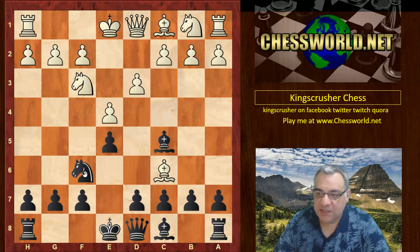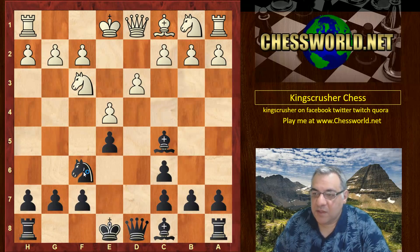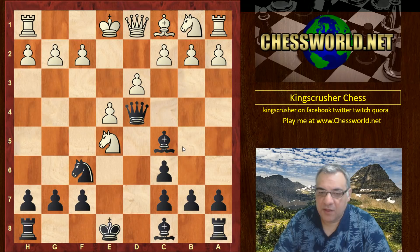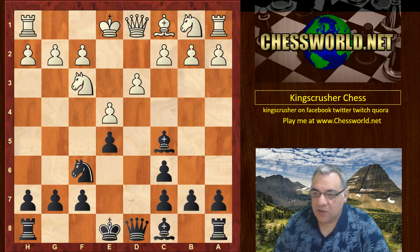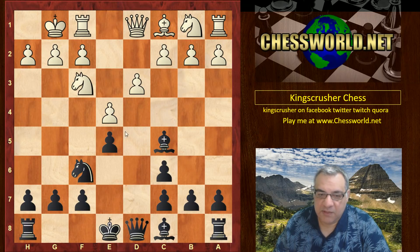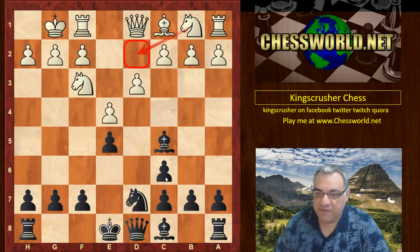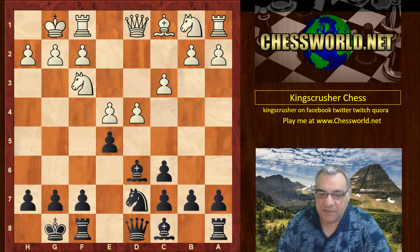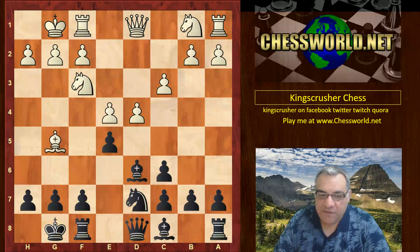White took on c6, d-takes. The pawn is immune at the moment because of Queen d4, but after white castles, now this pawn is fair game and it's protected with Knight d7. The usual move is Knight d2; slightly rarer c3 but it has been played before. Black castles, d4, Bishop d6, Bishop g5.